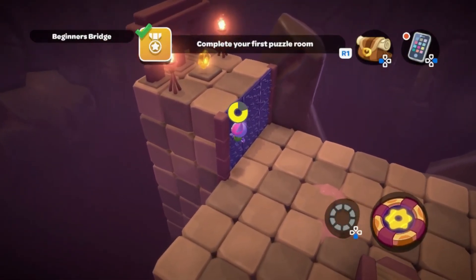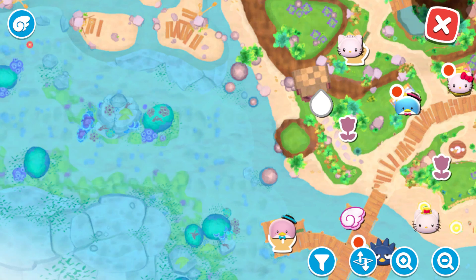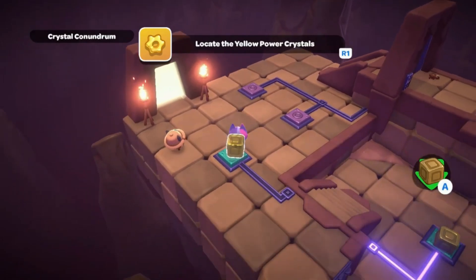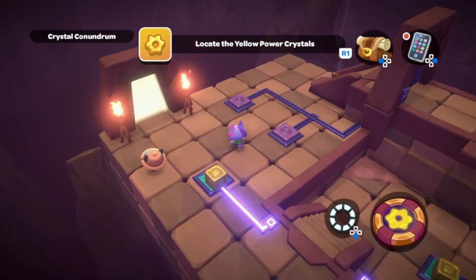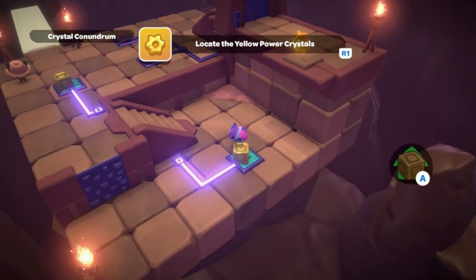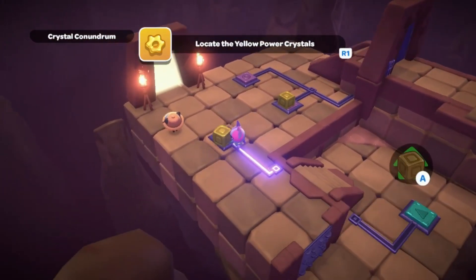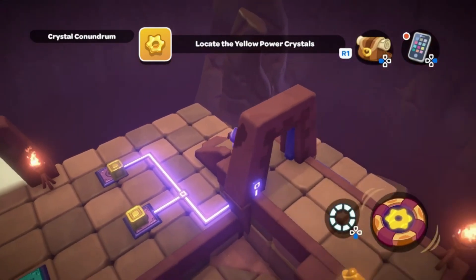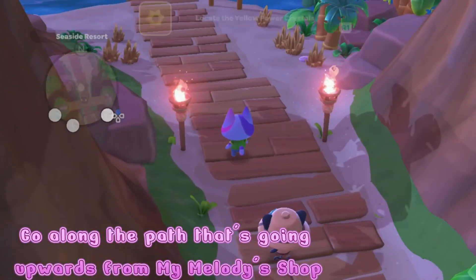We're starting off with the yellow power crystals. You need these in order to open the resort gate. Two of them are located in puzzle rooms which are quite easy in the seaside resort, and then one requires you to have fixed the bridge. If you want a video that's more step by step, I do have separate videos. You can just search up yellow power crystal, blue power crystal, purple power crystal, red power crystal, whatever sort of crystal you're looking for.